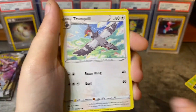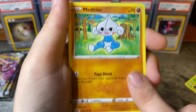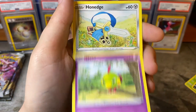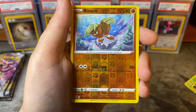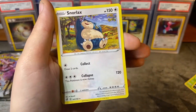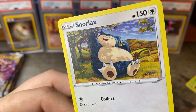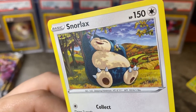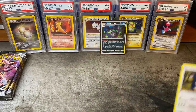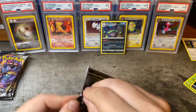Got leaf energy, tranquil energy, Meditite, Grubbin, Natu — Binnacle reverse into a Snorlax. That's actually pretty cool, it's a rare I don't have this one. What's he doing — picking grapes or some sort of berry? Pretty cool artwork on the Snorlax, non-holographic though.